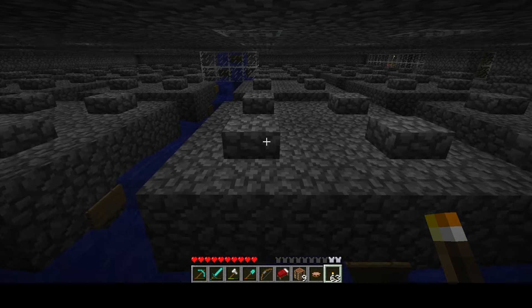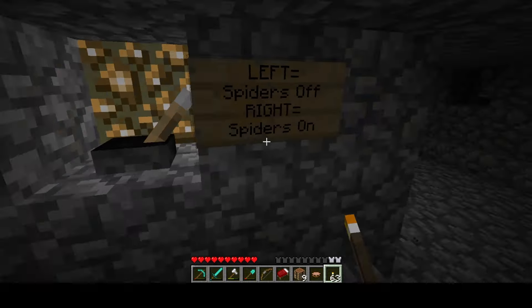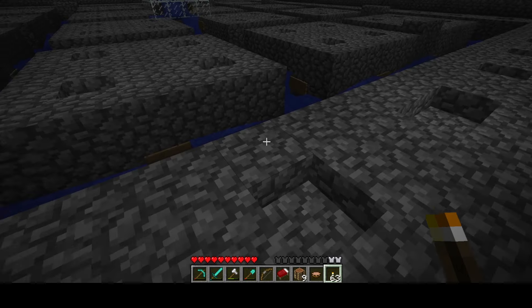One feature about this farm is the slabs in the middle — this is to prevent spiders from spawning. I can turn these off with a redstone current because these are all connected sticky pistons. Come over here, we can use the override switch, which will remove them and now spiders can spawn.